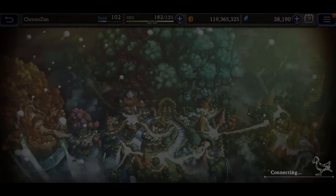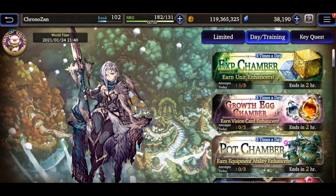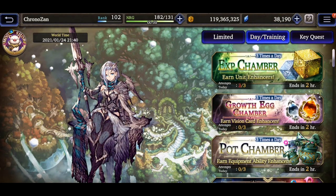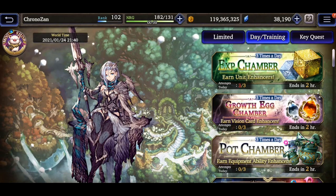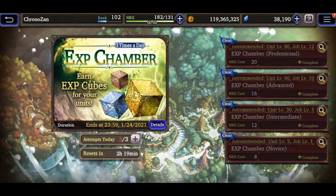In here there is a sub-tab called Day Training where you can dig up a bunch more Vizor. Each of the banners here has a set of sub-quests that each net you 50 Vizor